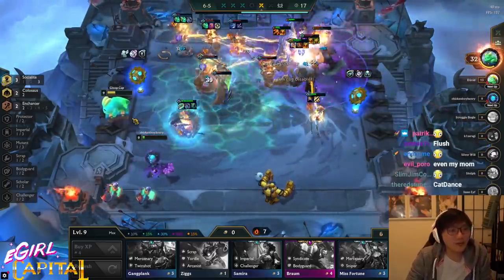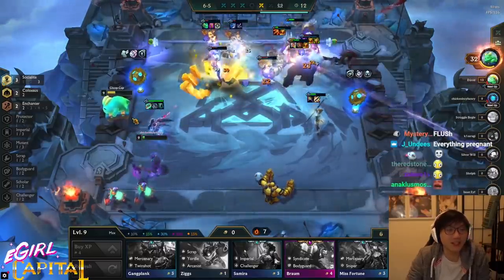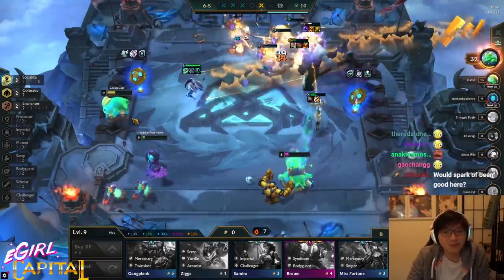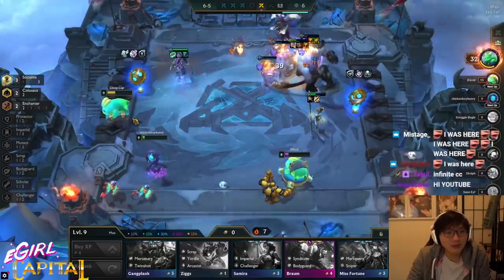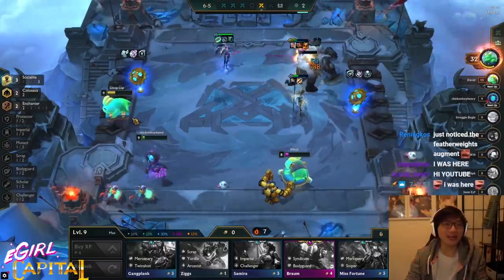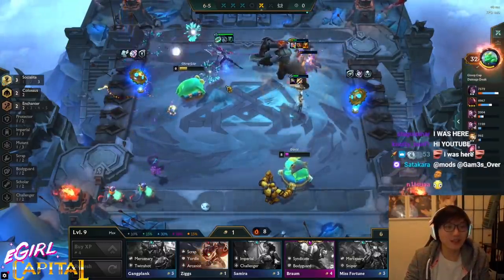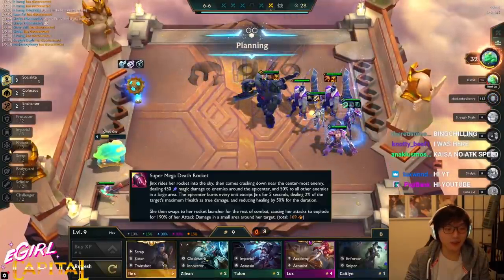They jumped at the same time — that doesn't do anything. Oh, but they're all knocked up! This is so funny — Ziggs is just chilling in the bottom left corner. Wait, the Galio brothers — you can't just jump at the same time!